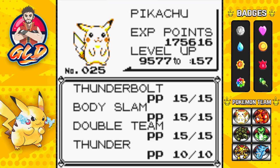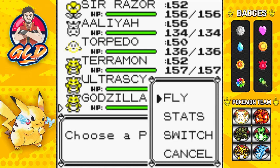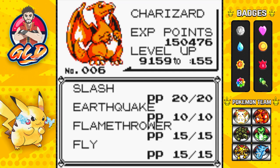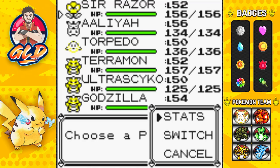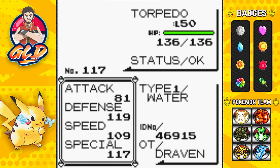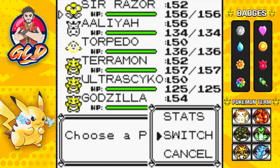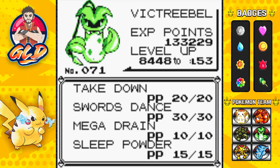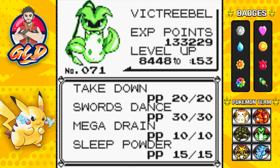Alia at level 56 - I taught her Thunder because it's going to be needed right here. Godjila - Dragon Rage was doing great but we kind of need Earthquake. Torpedo learned Toxic for that added effect. Serazor I taught a much more physical attack, Takedown - it will be losing HP but its attack is through the roof, and we do have Swords Dance.